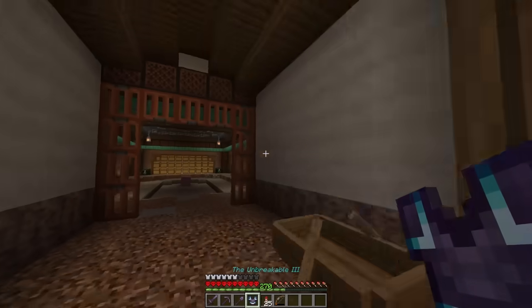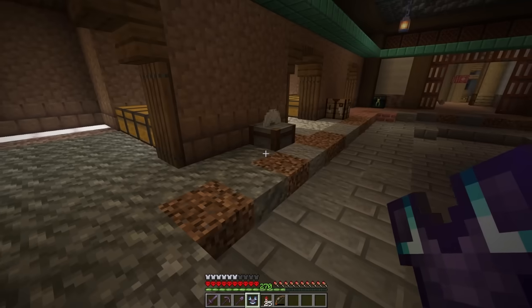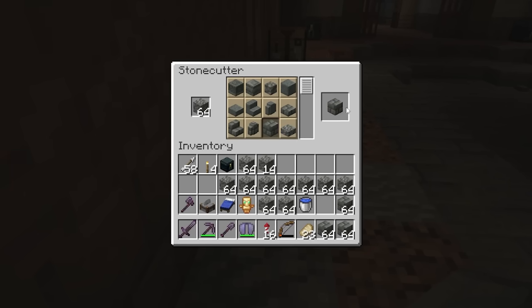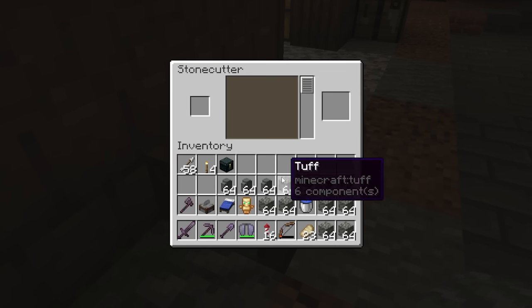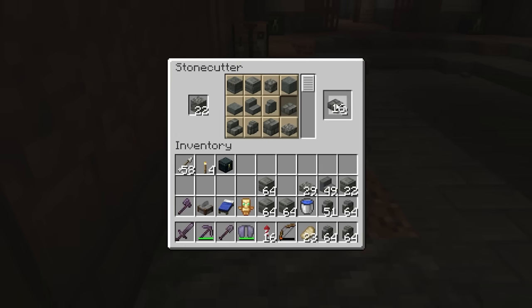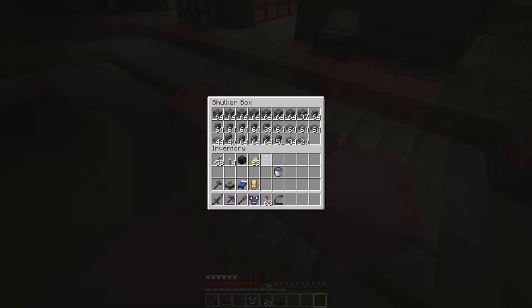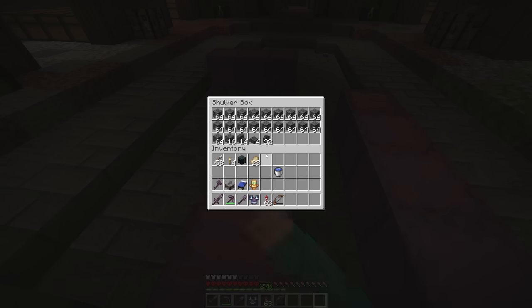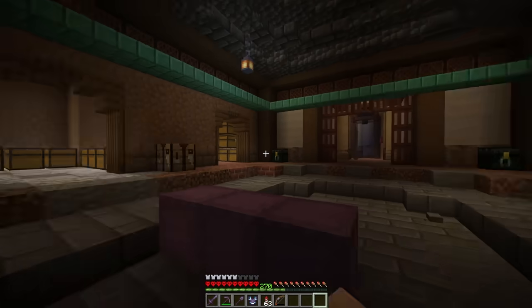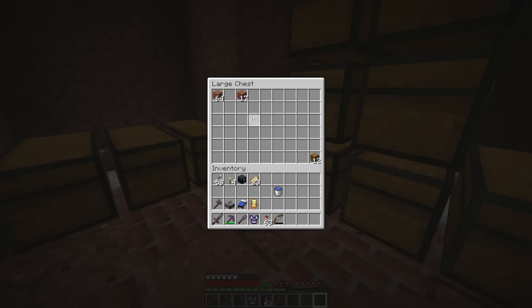I'm going to craft down all of our deepslate and all of the tuff just to get it over with. Between these two base materials, we have a bulk of the building materials needed to create the keep, as I wanted the dark gray tones to really come through. These four shulker boxes are all of the different tuff materials we need, and these here are for the deepslate materials. I grabbed three more boxes as I want to see if I can get everything else inside them, but I'm not too sure, as I need a lot of terracotta.